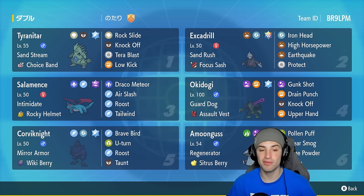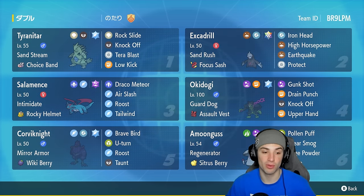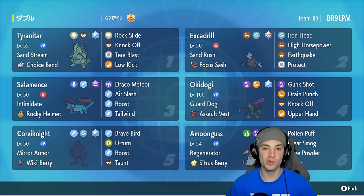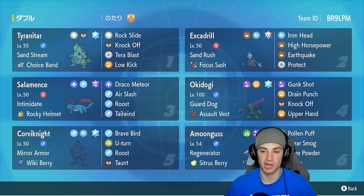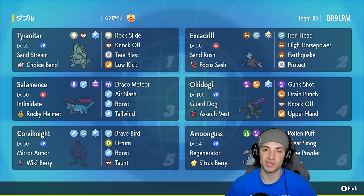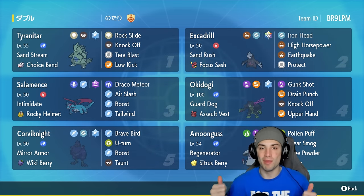Our final three Pokémon are Salamence, Corviknight, and Amoonguss. Salamence is great on the special attacking side and for setting up Tailwind. Corviknight has Brave Bird, U-Turn, Roost, and Taunt — a bulky Pokémon that can counter certain threats with Mirror Armor. Last but not least, Amoonguss has Regenerator and Citrus Berry with Pollen Puff, Clear Smog, Rage Powder, and Spore to put Pokémon to sleep. Rental code is in the top right corner!